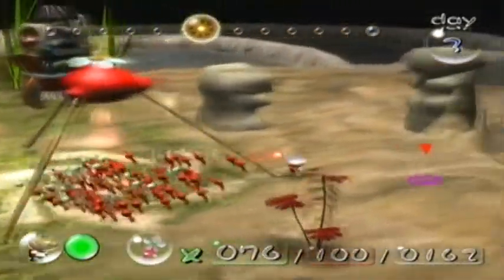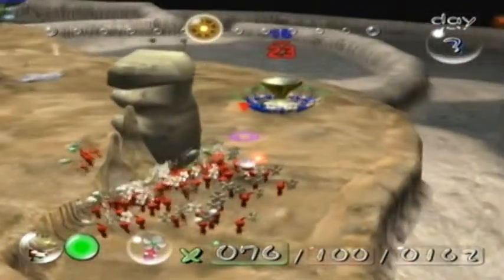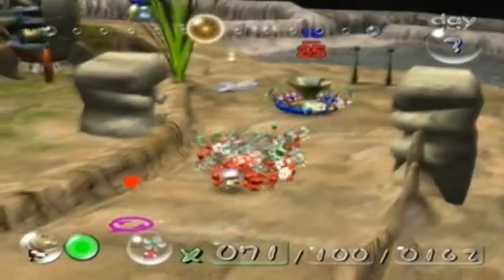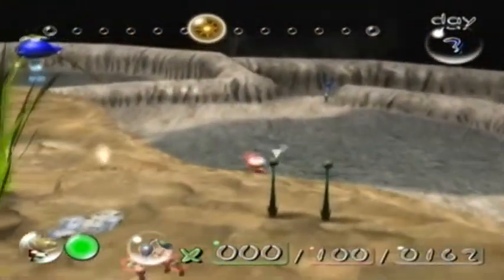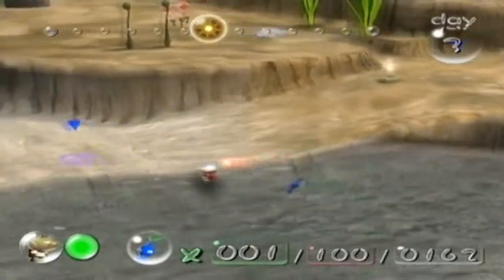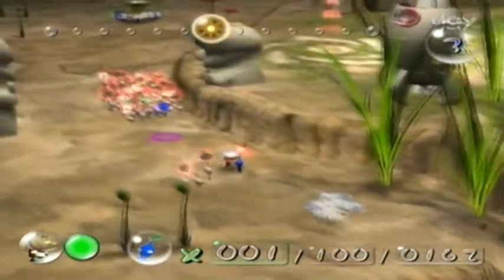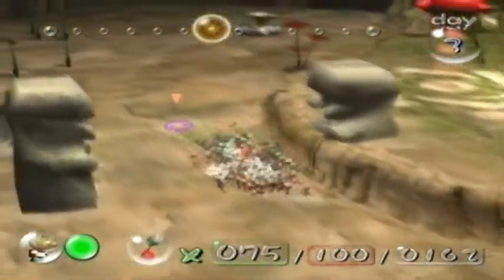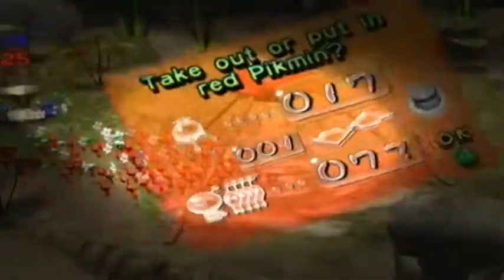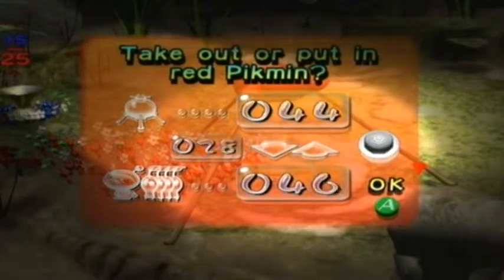I don't remember if I mentioned the fact that all Pikmin were supposed to be able to pick up bomb rocks, but because they didn't get around to adding in electricity, they also made it so that only the yellow Pikmin could pick up bomb rocks. And right here I'm taking the Pikmin with me because you might notice that white rock right there — that rock works just like the grass that gives you nectar. I just didn't want the blue Pikmin to start hitting that because they'll just do it. Pikmin are stupid.